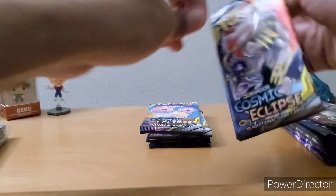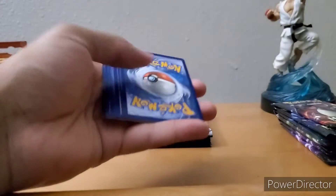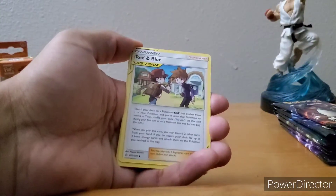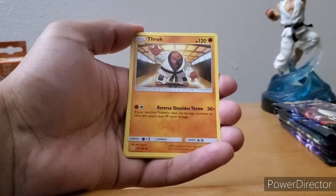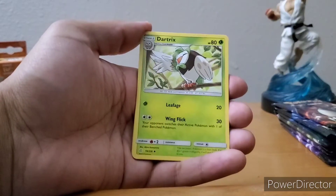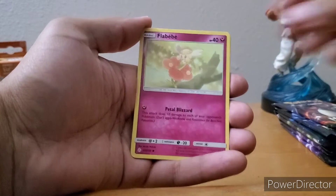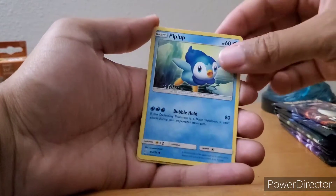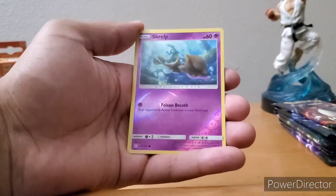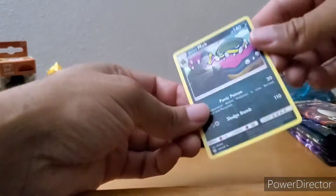Onto the next pack — Steel Energy, Red and Blue, wow, talk about a throwback! That's nice. Throwing in there — Dark Tentacruel if I said that right, Trapinch, Flabebe, Jangmo-o, Temple, Skarp — I don't know if I'm saying that right — and Alolan Muk non-holographic.